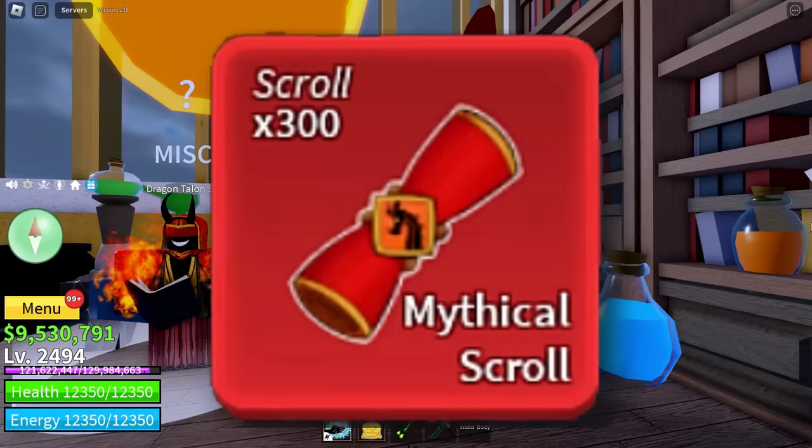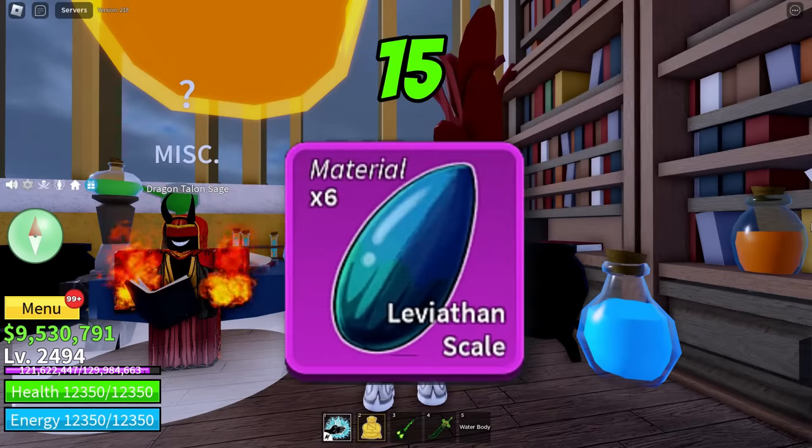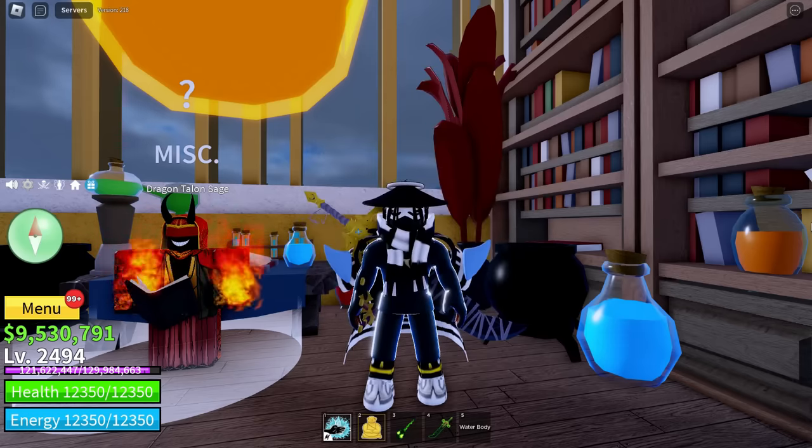In order to craft a mythic scroll, you need one Leviathan Heart, 15 Leviathan Scales, one Terra Eyes, and 20 Fool's Gold. Currently, there are no cursed or blessed scrolls in the game, but I would assume they are coming in the next update.